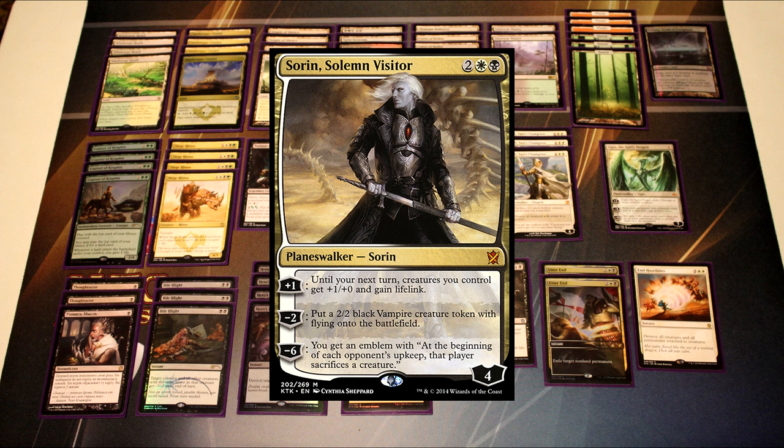As far as our Planeswalkers are concerned, I'm playing one Sorin. Sorin will actually side out for matchups playing like Crackling Doom, because you don't want them to two-for-one you when you make the token. However, in the other midrange matchups like the mirror match, Sorin ends up being really good, even against aggressive decks. Whenever you play a Siege Rhino, play Sorin, uptick, and swing, you end up gaining a huge amount of momentum and it shifts the board state completely. Sorin ultimately is a great way to pressure the board when you're ahead.